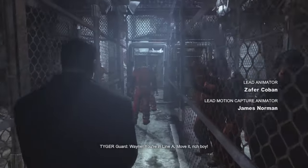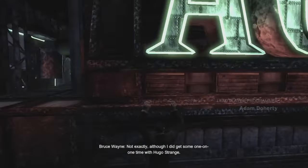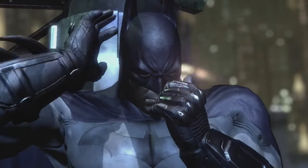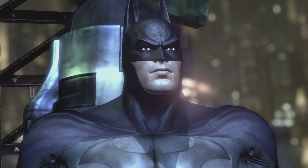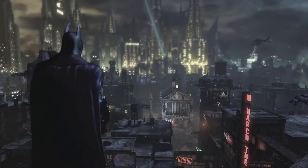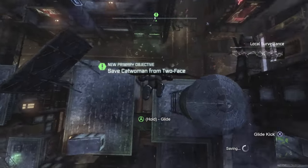Our run starts as normal: escape the main lockup, beat up Penguin, and climb a pace to contact Alfred. And once we don the Batsuit, the real run begins. My brain has been rewired to speedrunning Arkham City, so for this run I have to purposely slow down and carefully contemplate every move I make and whether or not it will end my run.